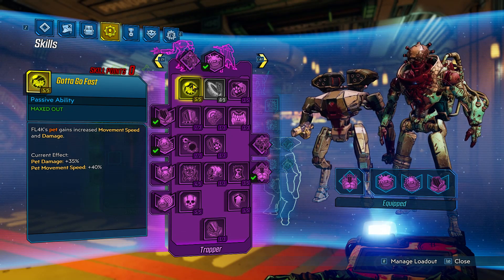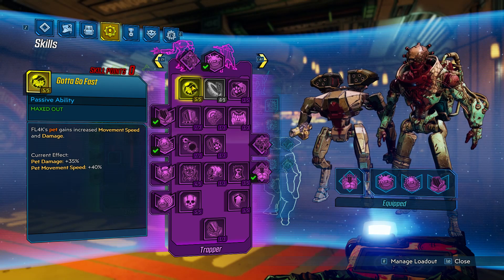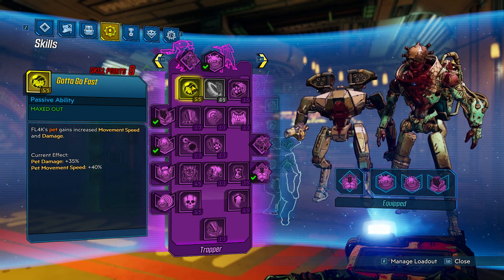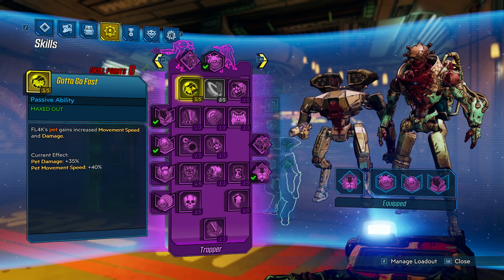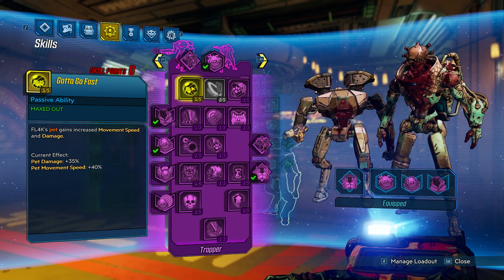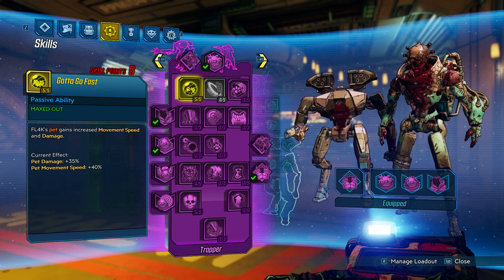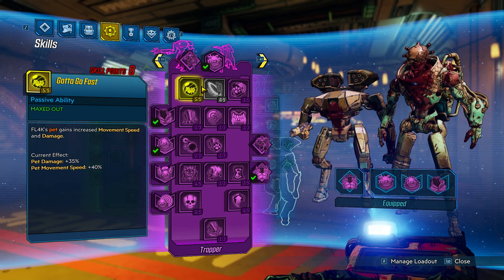We're going to put five points into Gotta Go Fast. This increases the movement speed of your pet, but more importantly a 40% damage bonus. This is what gives your pet some killing ability. This is more of a build where you're both doing the killing, so it does take both you and your pet to really take down those enemies.